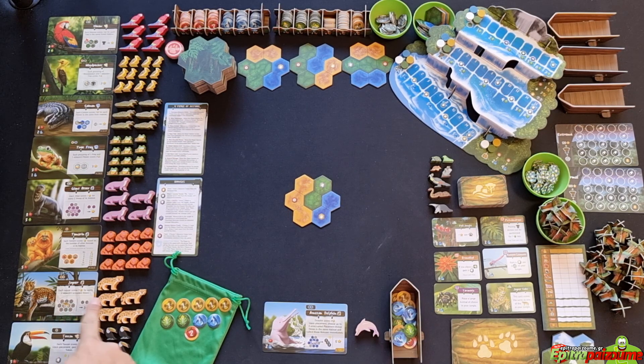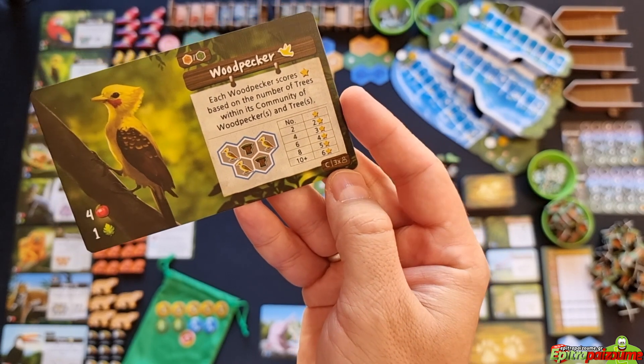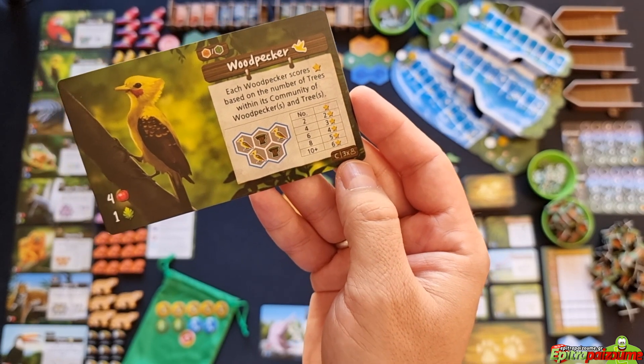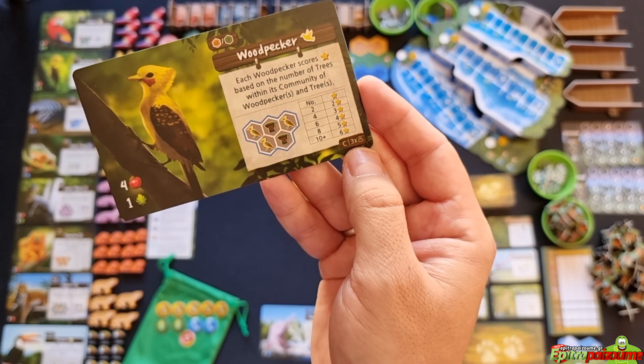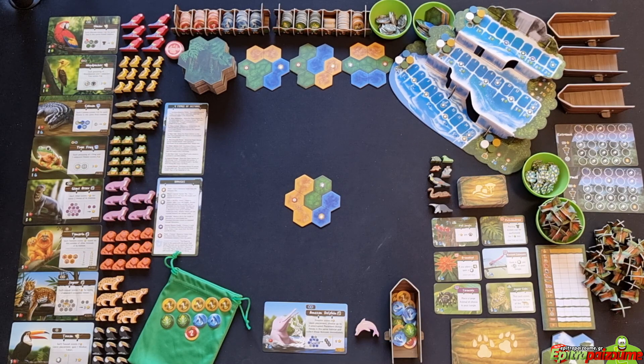Each base animal card has its own information on the left, with the animal meeples on the right. You can mix and match to make your own sets. For the base animal cards, choose an animal set and play among the four sets A, B, C, and D — you can find the set type in the lower right corner. For example, a C card for woodpeckers requires three times the number of players, so in a four-player game you need 12.